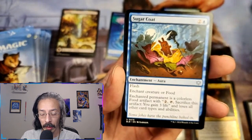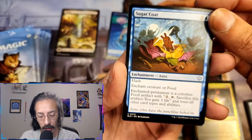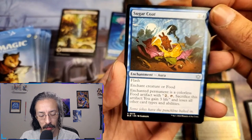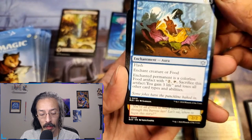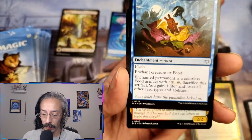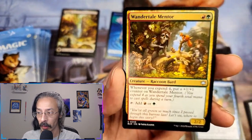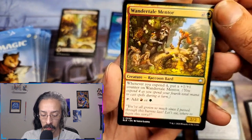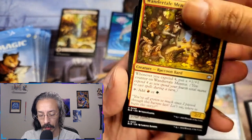Flash means I can play it on my opponent's turn. Enchanted permanent is a colorless food artifact — it loses all other card types and abilities. That's kind of cool, need to keep an eye on that one. Wonder tail mentor — whenever I spend, put a plus one counter on Wonder tail mentor. Tap to add mana — I like him. Raccoon.